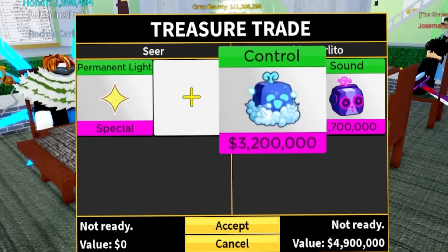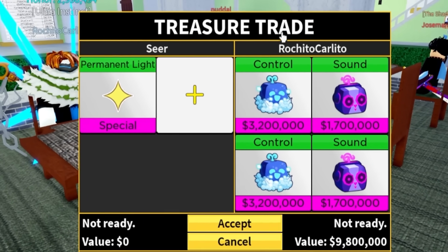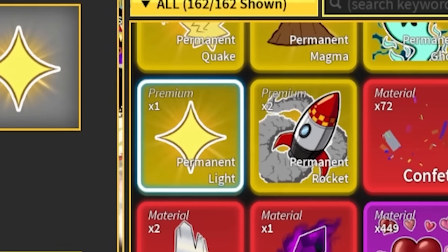Let's see what Carlito has: control, sounds, and control — yeah, that's not gonna do it. Hey guys, if you want a light fruit, make sure you subscribe down below and comment 'light.'